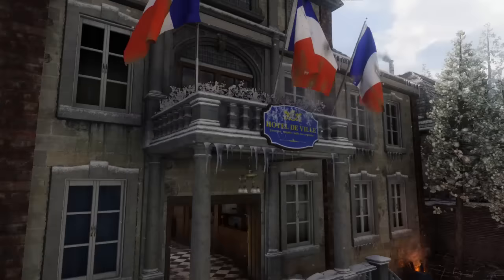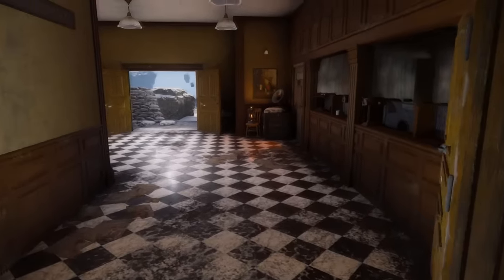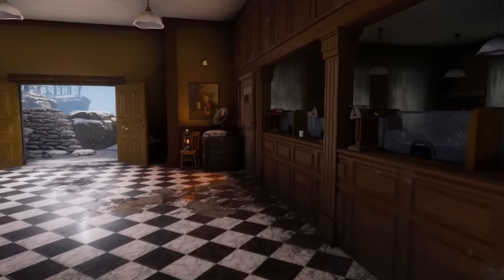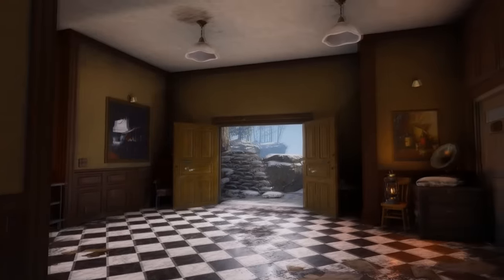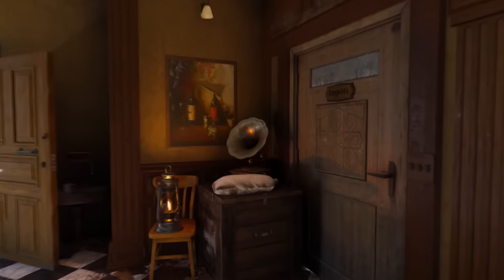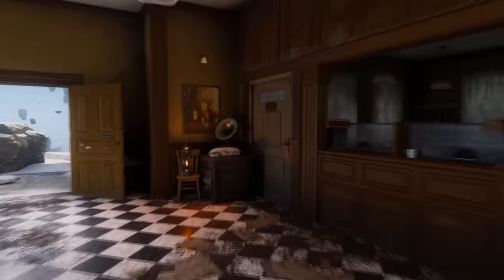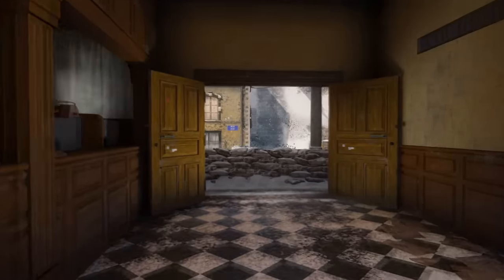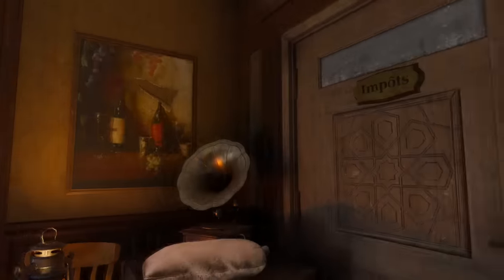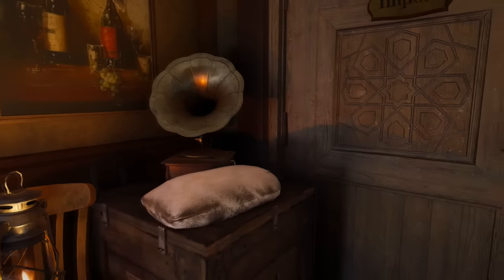Another thing I found: if you go to the hotel right here, there's a gramophone. This could just mean nothing at all — you have to take all this stuff with a grain of salt. But we've seen the gramophone in Origins, and this is like a World War I or World War II simulation map, so they could have put it there just because it was popular back then. But it looks exactly like the one in Origins, so you never know.